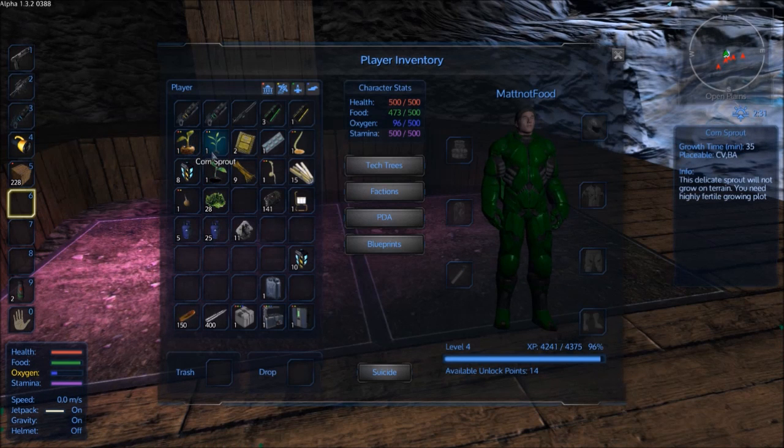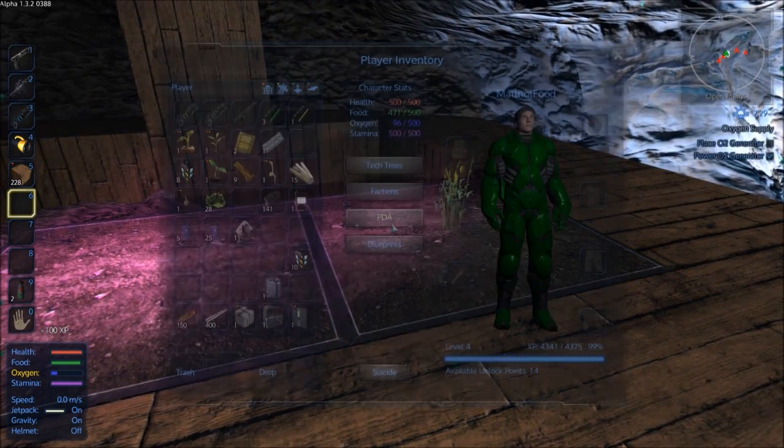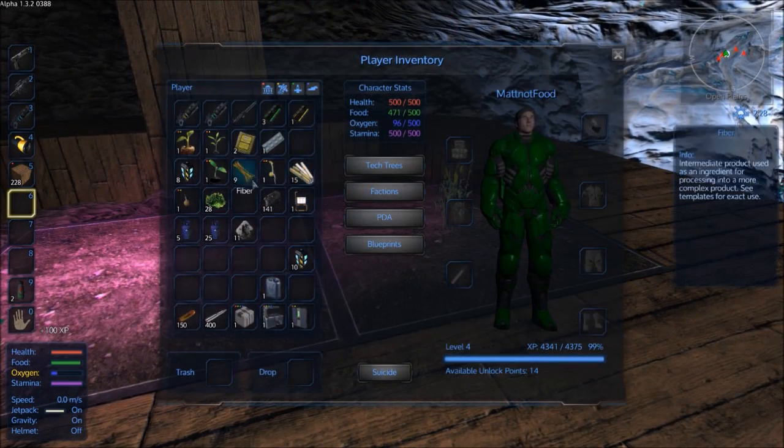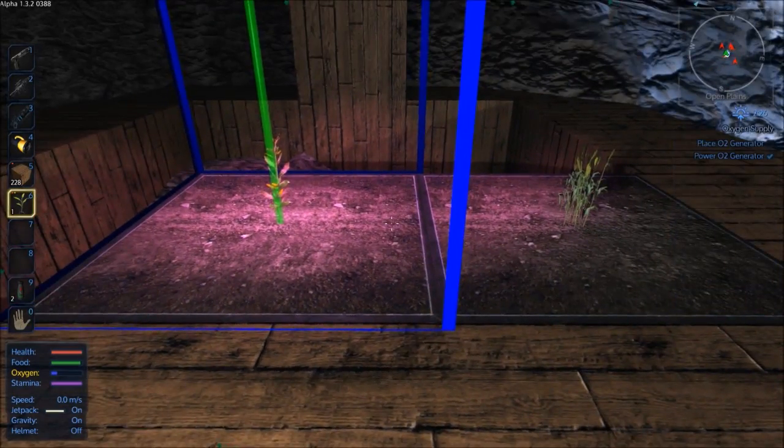That light illuminates three by three so you can get nine plants in there. First up I'll plant some wheat, and I've also got some corn. Those are pretty good plants to start with, I guess.